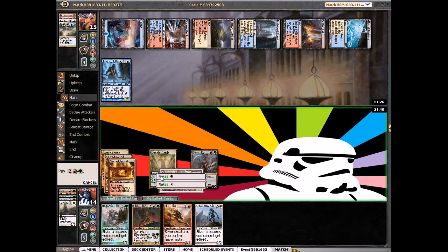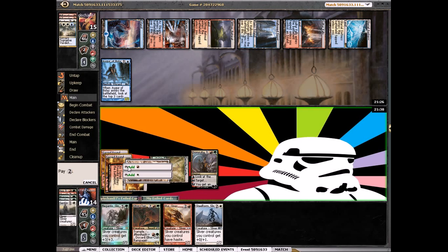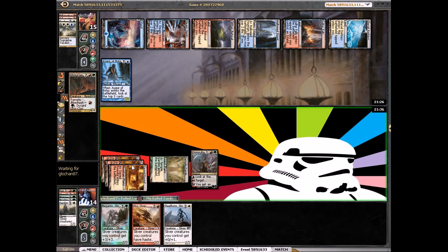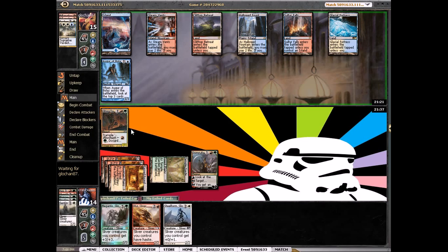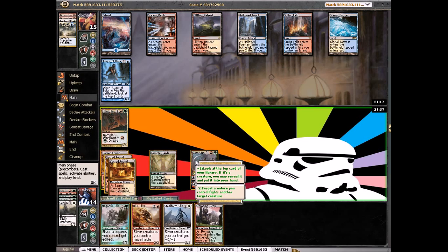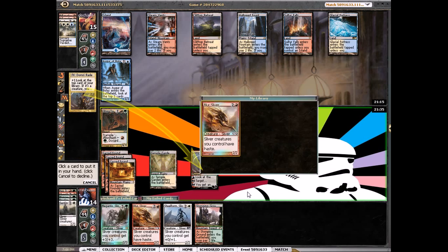Just a land, but we'll play our Rampager here. It's the biggest creature — not a sliver — but just having a four-four body against them is good. We can make him deal with this first. We're not going to fight in case he has an Angel — that's just really bad for us.